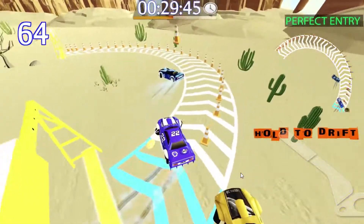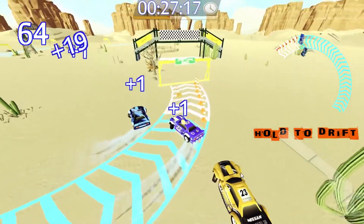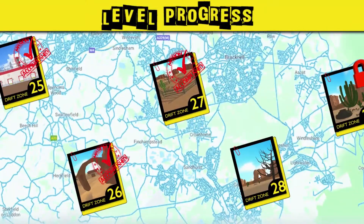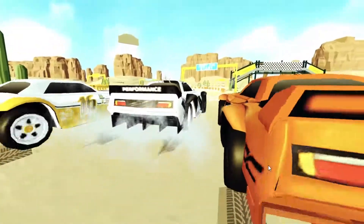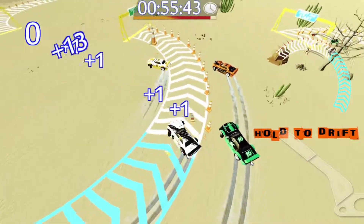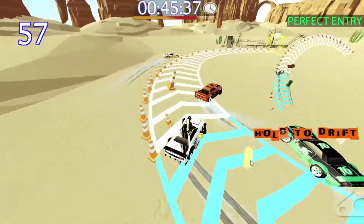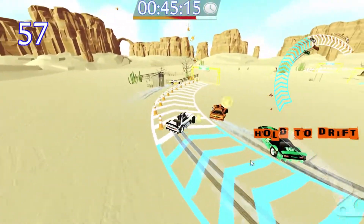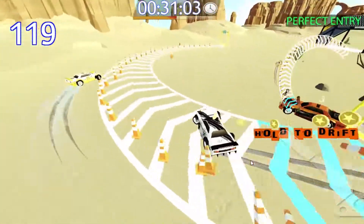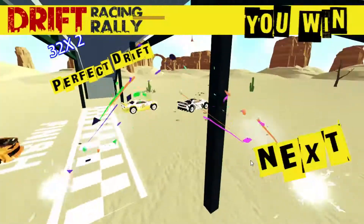We've still got another game from this dev's catalogue to go through eventually — that Formula car racing thing. And we're going to win — who'd have thought? Level 28. 60 seconds on the clock, not going to need them. Lovely — perfect drift and again. Cones going flying, perfect drift of course. We're going to win by a cat's nose hair.